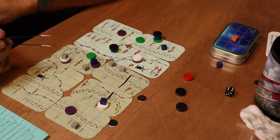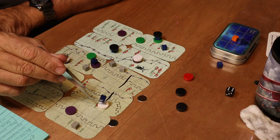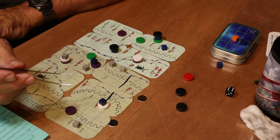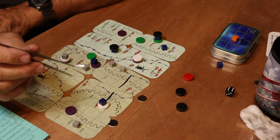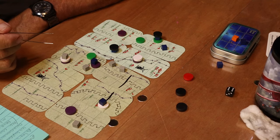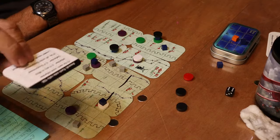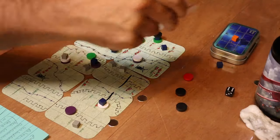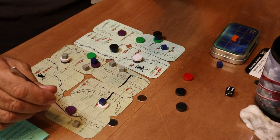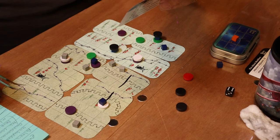After ten rounds the Germans are holding strong. Our one advanced group — the heavy machine gun crew — still has to face the remaining Germans. Artillery and gas keep falling. The victory conditions: if we get no units to the last row it's a major defeat; one to two units is a minor defeat; three to four units is a minor victory; five to six is a major victory; seven units wins the war.